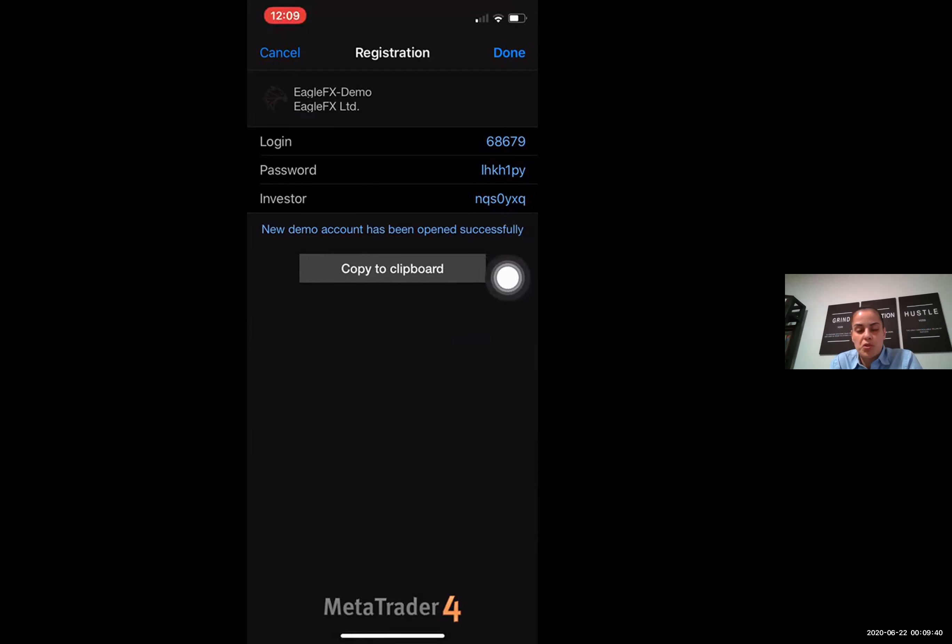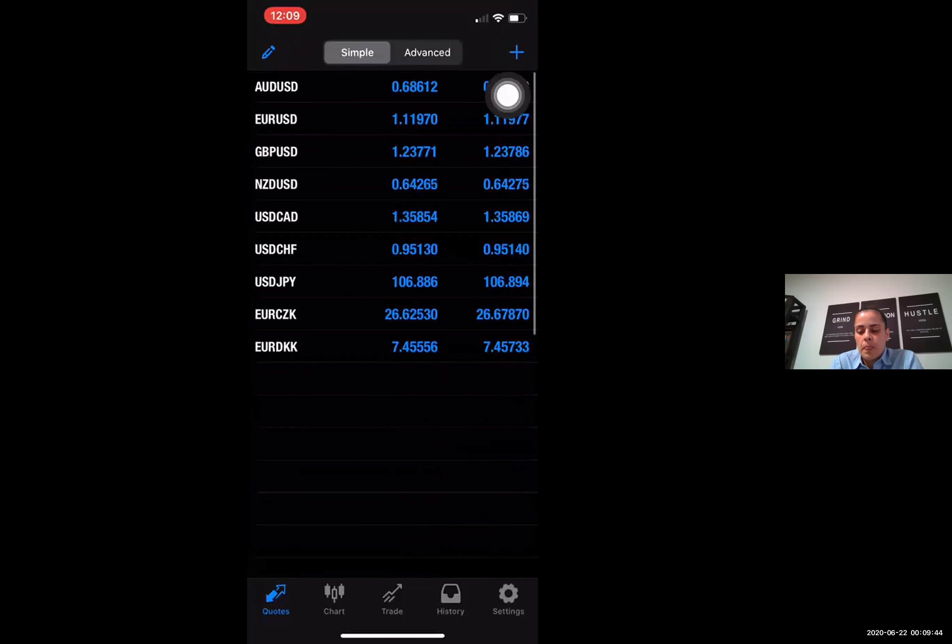I personally don't ever copy this stuff from my clipboard because my demo accounts don't ever go anywhere, but you can if you like. Hit Done. When you do that, you'll end up with a screen that looks like this — these are called currency pairs. To get all the ones that you need, you're going to have to hit the plus symbol up top.